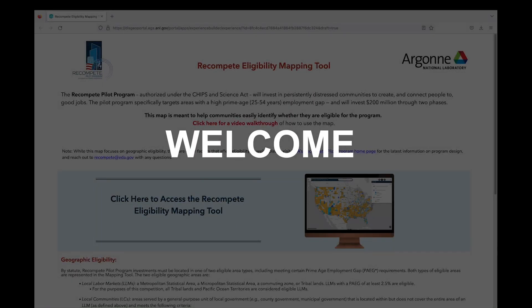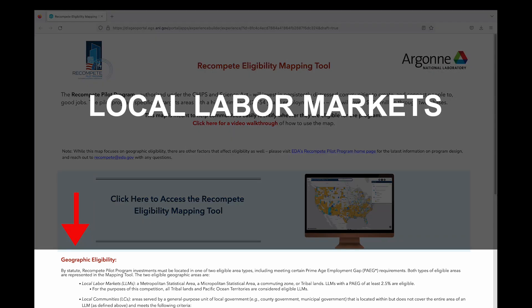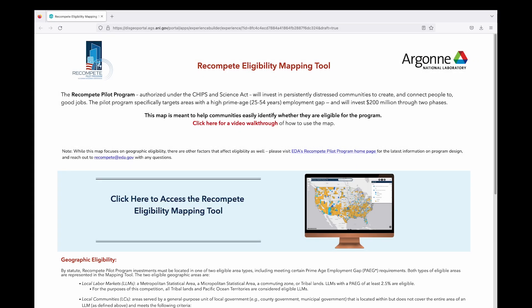Welcome to the Re-Compete Eligibility Mapping Tool. This map is meant to help communities easily identify whether they are eligible for the Re-Compete Pilot Program. Re-Compete Pilot Program applicants must be located in one of two eligible area types – local labor markets or local communities. The map displays eligibility status for both area types, and in some cases, portions of an area might be eligible. The map shows those areas, too. Let's take a tour of the map and its features.